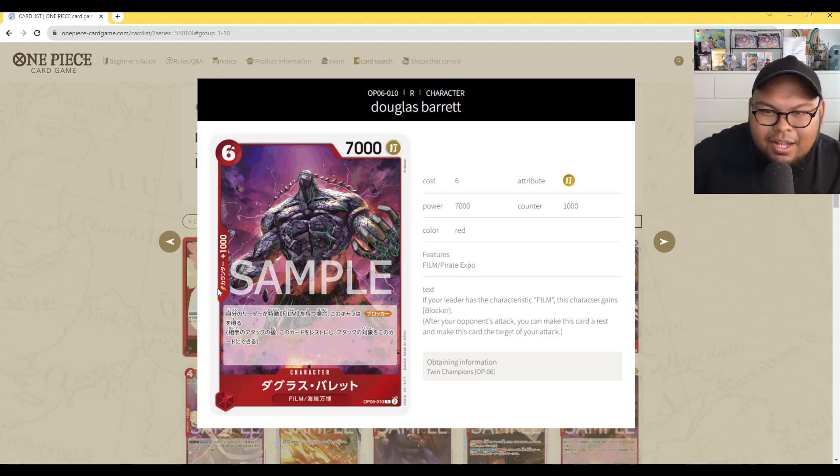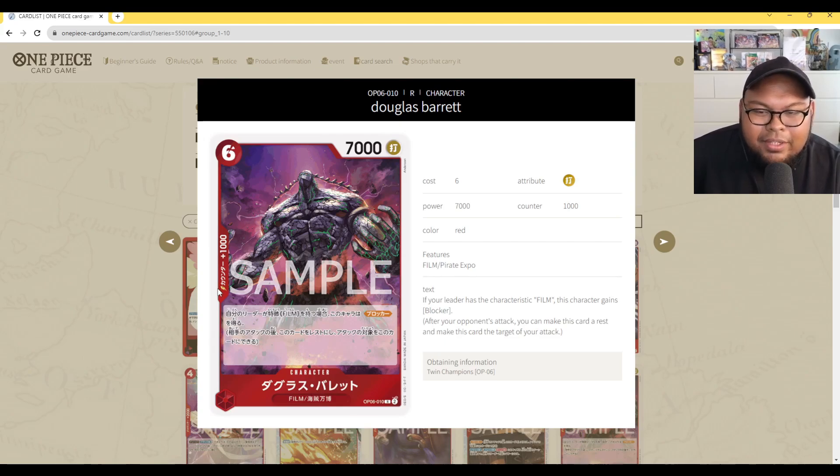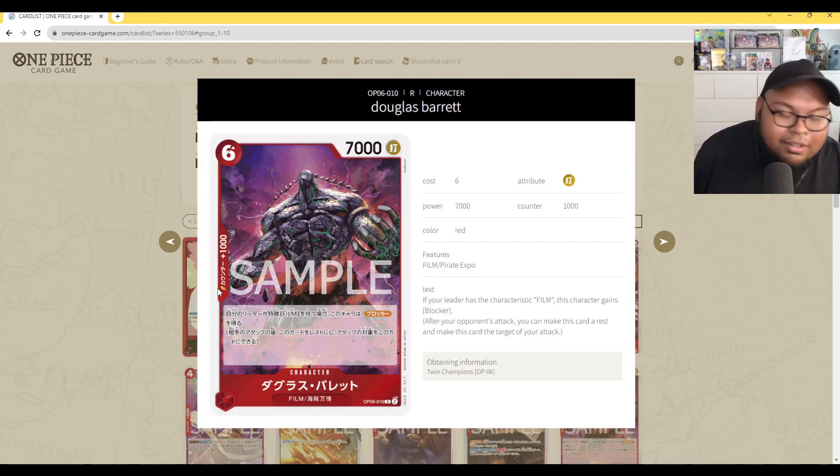Next we've got Douglas Bullet with some sick artwork: 6 cost, 7,000 power with counter 1,000. If your leader has the film type, this character gains blocker. Conditional, yes, but you're probably using Douglas Bullet in Uta or any film type leader deck. Being a 6 cost 7,000 blocker with decent stats is really good. This kind of conditional blocker is great because the condition is based on your leader being on the field — not on hand size or field count. Can't wait to see it being played.